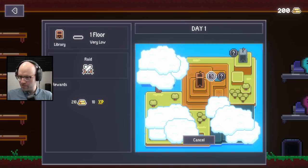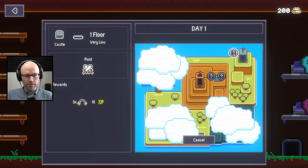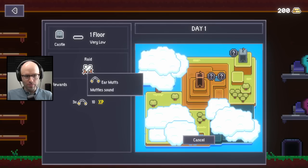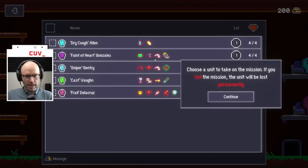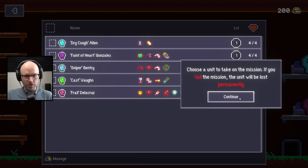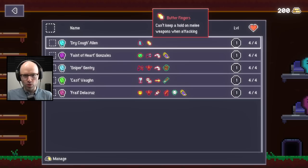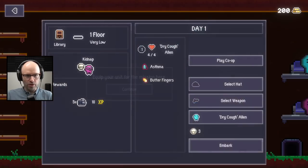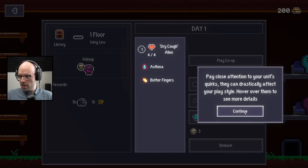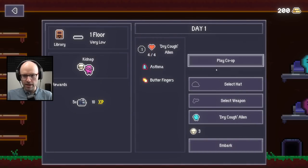Skyrim with guns. One floor, very low - it's a raid. Two hundred and ten money and ten XP. Three earmuffs which muffle sounds. Five cameras. What does a camera do? I don't know. Choose a unit to take on the mission - if you fail the mission, the unit will be lost permanently. Breathing in smoke hurts over time. Can't keep a hold on melee weapons when attacking. I'm going to send out Dry Cough Allen for now.